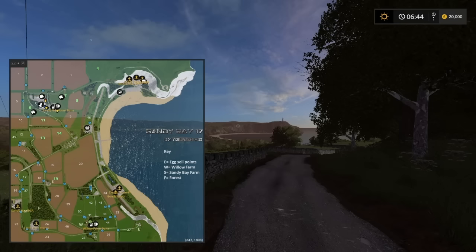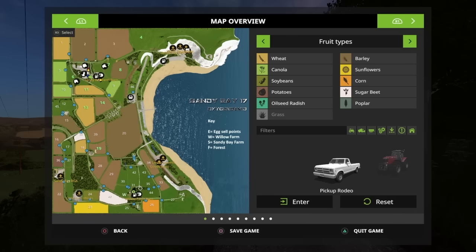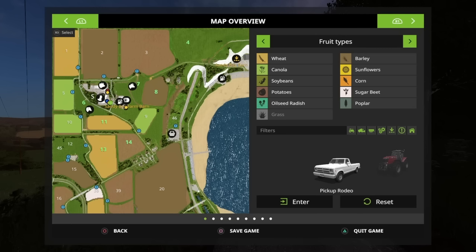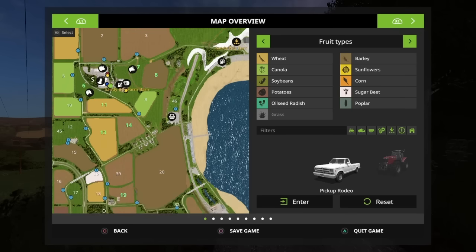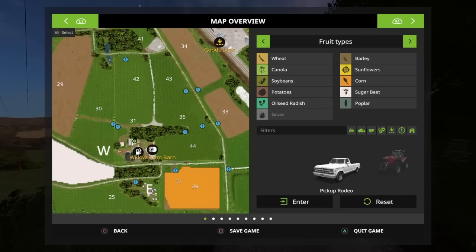We start off with a few fields. Going into the main menu — we start at the top of the map with field four which is a huge grass field, field six which is the sheep field, field seven the cow field, fields eight, eleven, thirteen, fourteen, and field nineteen. Interestingly, starting down at Willow Farm we don't actually have any equipment here, so we're going to have to get up to Sandy Bay Farm where we'll start the tour.